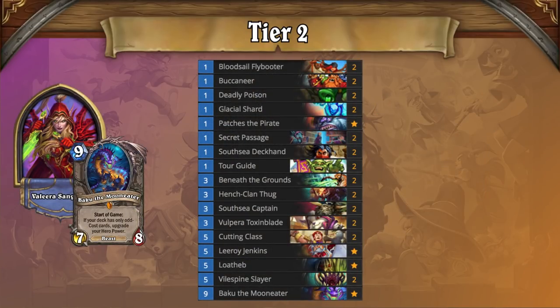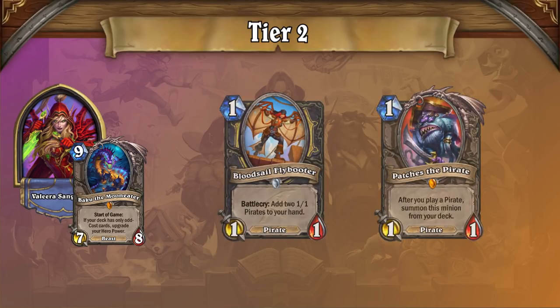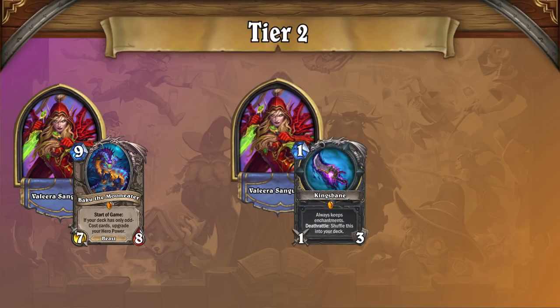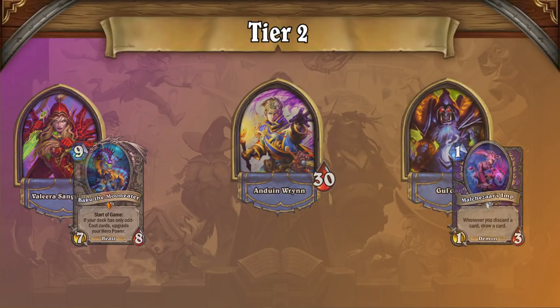Odd Rogue also maintains its spot near the top of tier 2 in the post-nerf meta, despite being directly affected by the Secret Passage nerf. Scholomance-era Odd Rogue combines its traditional pirate package and enhanced hero power with powerful new Scholomance cards and solid anti-highlander tech to establish itself as a solid ladder deck with a stable matchup spread. While it's slower than Kingsbane Rogue on paper, it is more stable against anti-weapon hate cards, resulting in a deck that can hold its own against priests and other aggro decks alike.